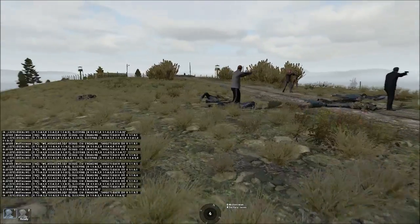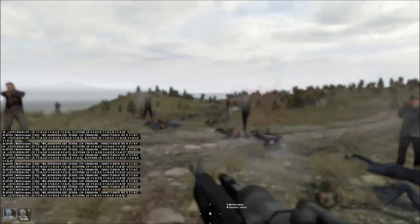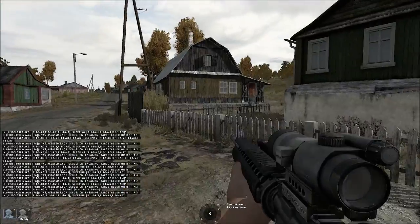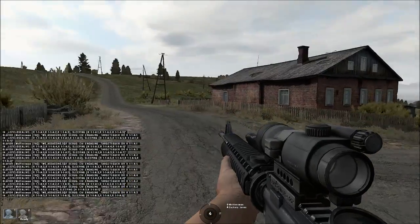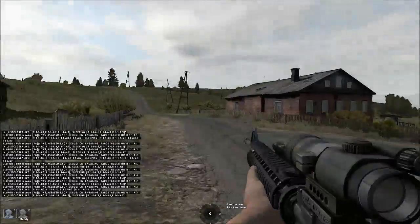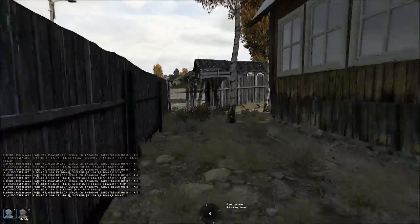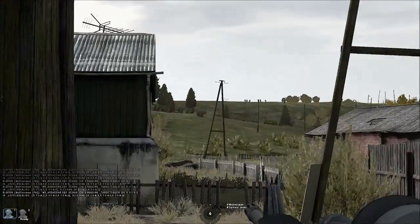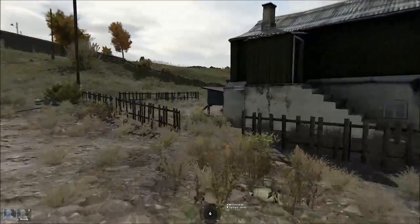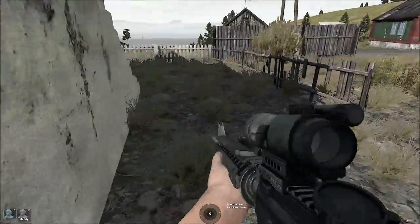Fun times. Note that the script added them to the OPFOR side, so they're engaging me as well. Note that if you set the civilians to engage the side resistance, the script will check whether resistance is friendly to west or east, and then will add the civilians to the hostile group.